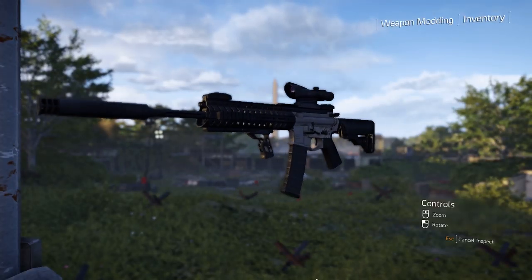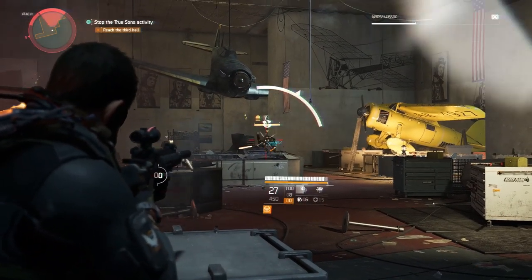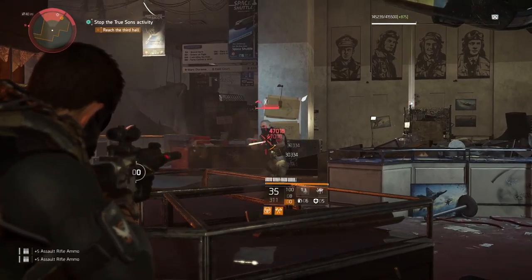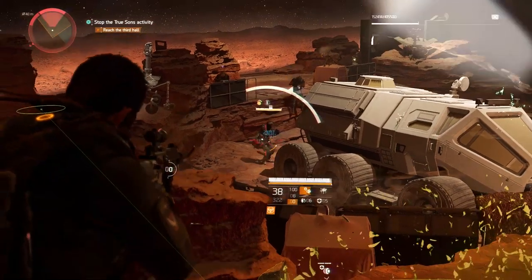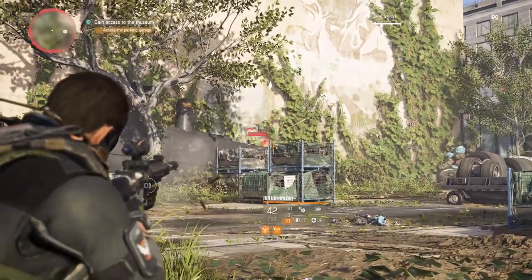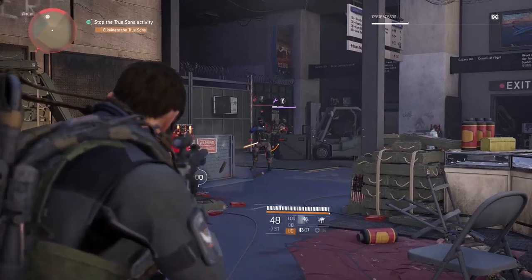The second best assault rifle is the Custom P416 G3. This rifle is monstrous, and I have a feeling a lot of people are going to argue that this is the best assault rifle in the game, and I won't blame them. The Custom P416 G3 acts as a middle ground between the Police M4 and the MK16. It shoots 125 rounds per minute faster than the MK16 and 100 RPM less than the Police M4. As far as damage goes, it does a little less damage than the MK16 but quite a bit more than the Police M4. The one thing that holds the Custom P416 G3 back from first place is its accuracy — it has the worst accuracy out of the four assault rifles, but it does make up for that with its damage output and RPM, so if you're looking for an assault rifle to use at close to mid-range, this might be your best choice.